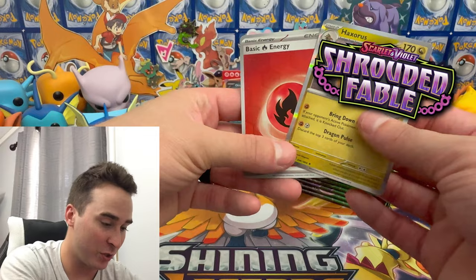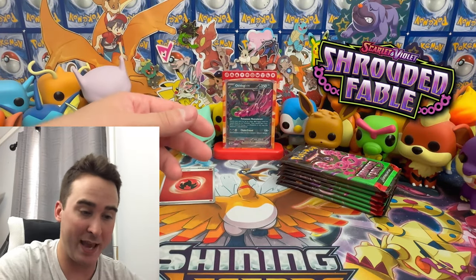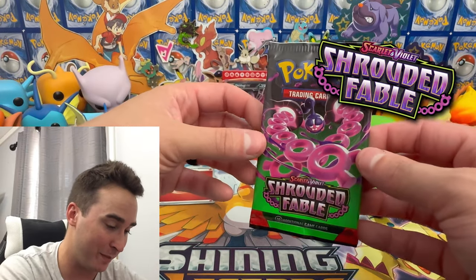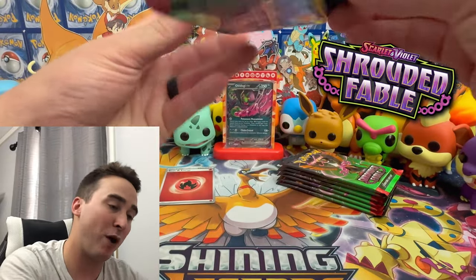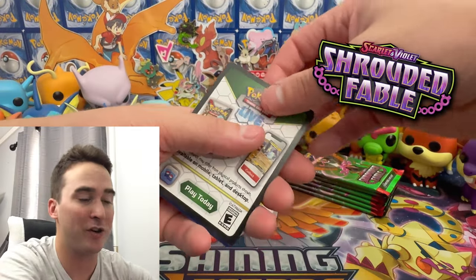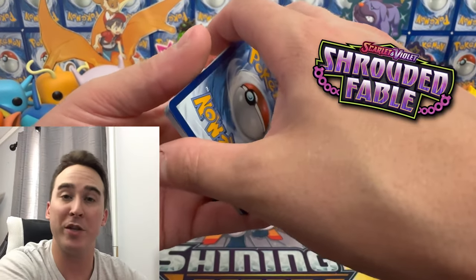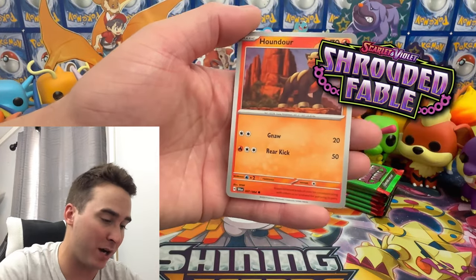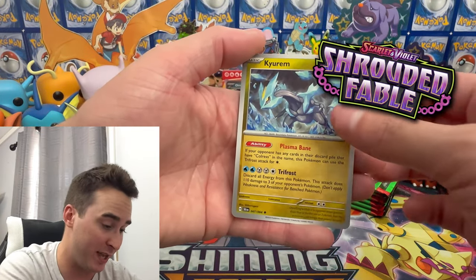And then we have a holo energy — very nice. Two of the same cards, but that happens from time to time. Next booster pack. The new set is out, so I'm not sure how much more of this set I'm going to open because I want to open the newer set as well. If I find the Greninja collection box, I will be sure to open that. I'm super pumped for the upcoming set.